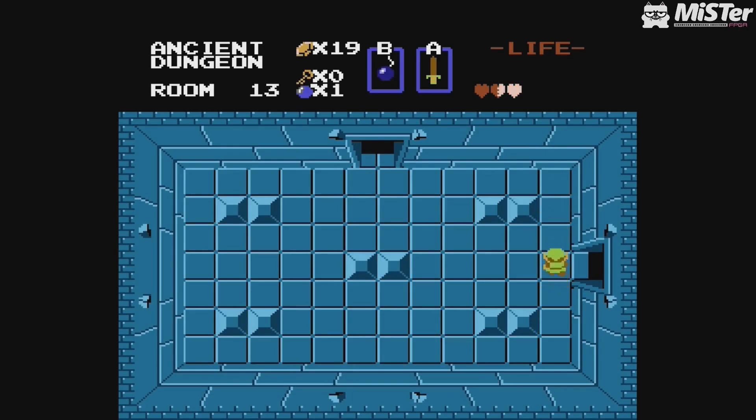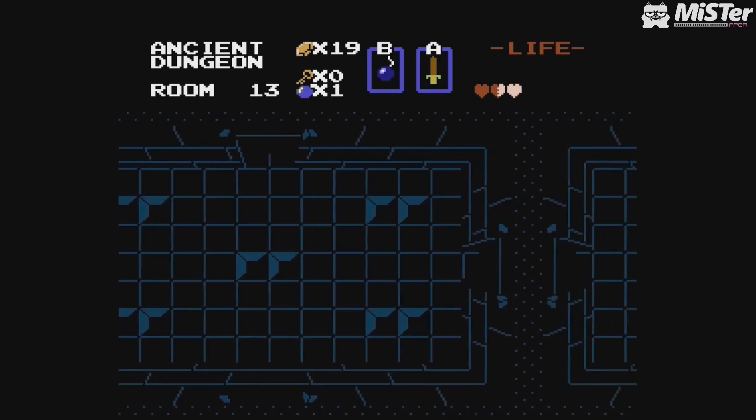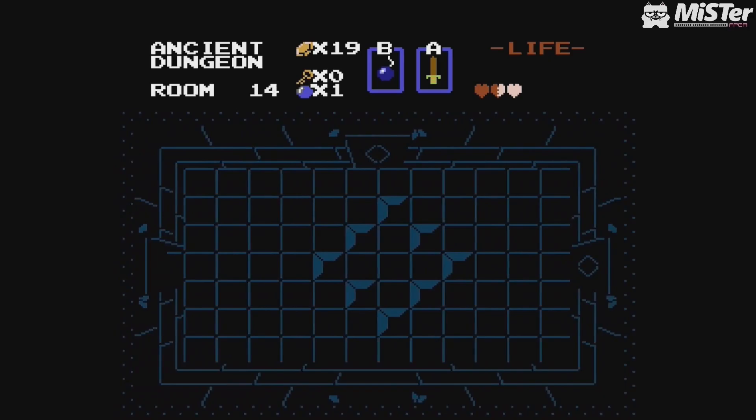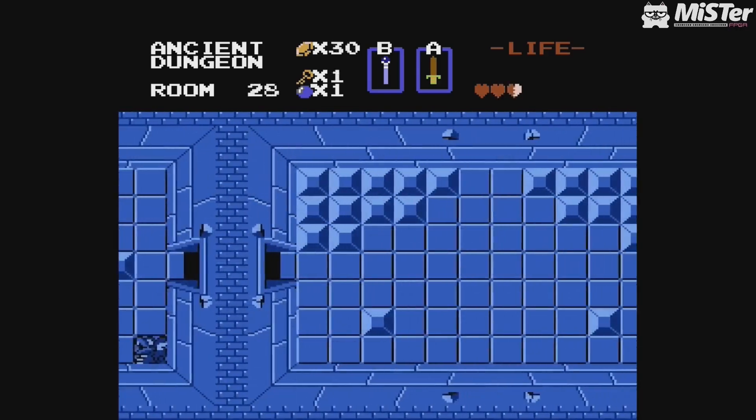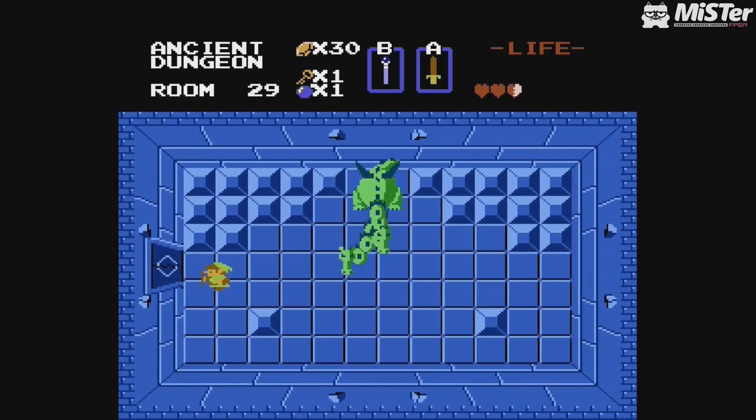Everything works like a dream. I had bombs and a sword — to change weapons I press Select, and bang, I've got a different attack. I can't tell you if all these power-ups are from the original Zelda game because I don't know it well enough, but all I can tell is I had a blast playing it.